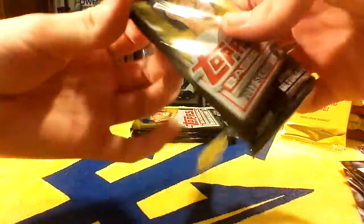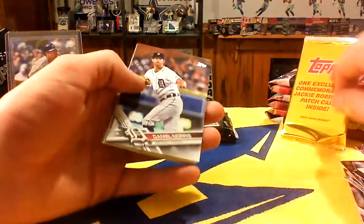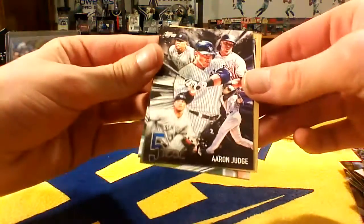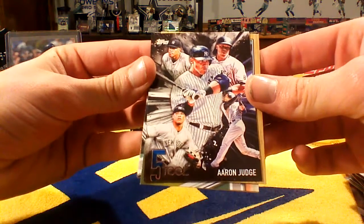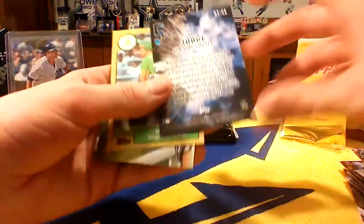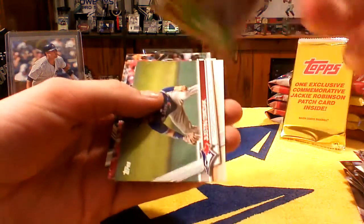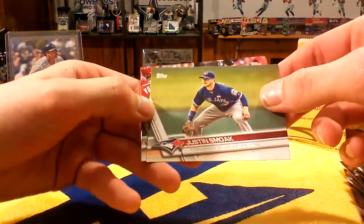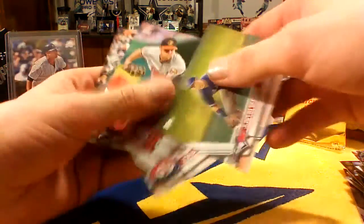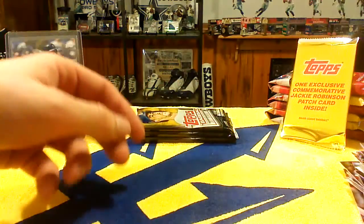I don't know what the chances are of getting hits out of this — like jersey swatches or autos. I know I'm not guaranteed anything, just the Jackie Robinson patch. But it would be really cool to pull a nice auto. There's a 5-Tool Aaron Judge — that's a very nice card, not numbered. A Mark McGwire reprint card, a Justin Smoak — who I'm really nervous about playing first base this year — Jonathan Lucroy, Wade Miley, Miguel Cabrera, and Sean Manea. A ton of base there.